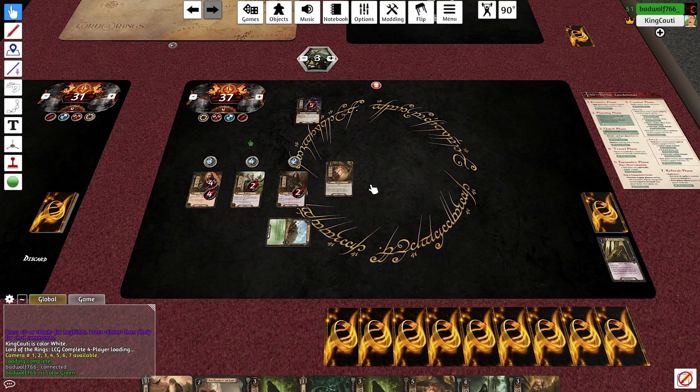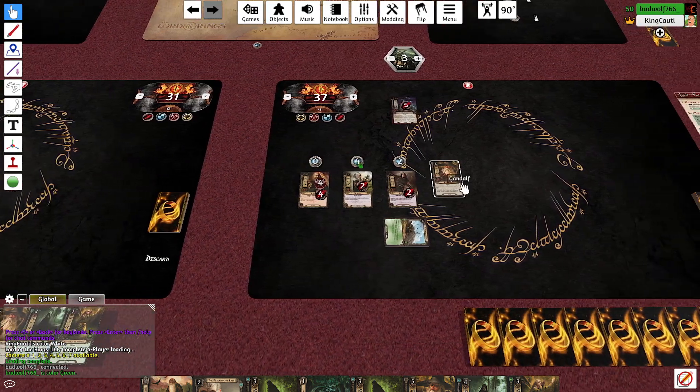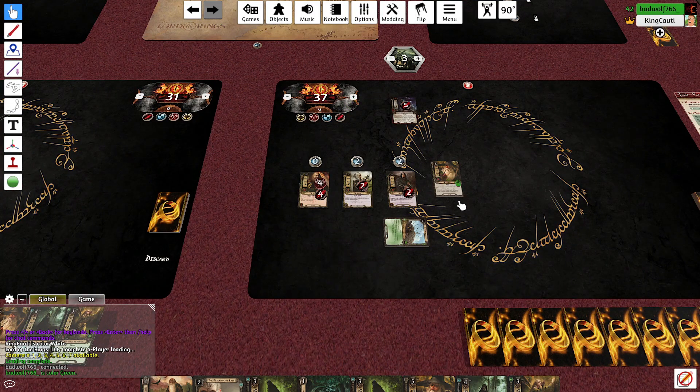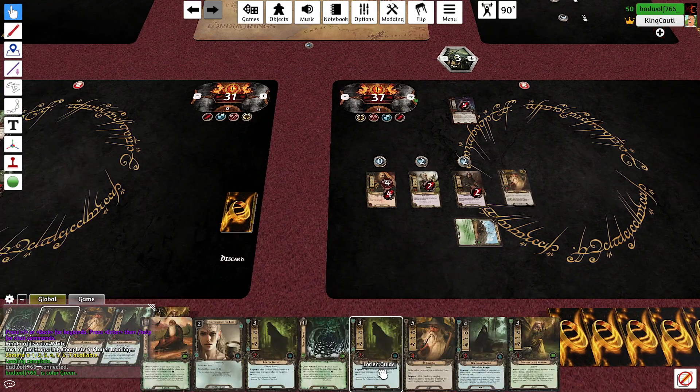Is he going to nuke the troll? We're going to do four damage to the troll. Or I could reduce my threat by five and get back down below 35 — Gandalf can defend, then we just chomp the troll with Gandalf. I think that's pretty good. I right-clicked it because right-click is down in other games — you're now at 32 threat.